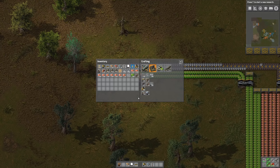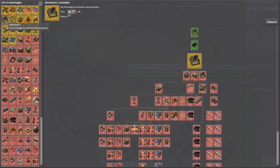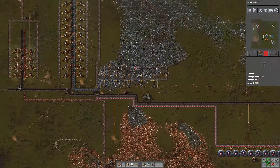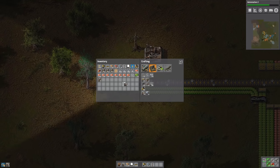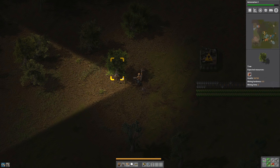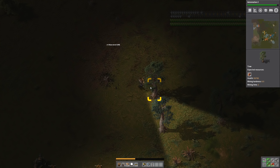And of course we need a bunch more assembling machines. Also, to create inserters we need improved automation research. So we gotta research this here. But of course we have plenty of red science packs going in here, so that's gonna go pretty quickly. I don't think we need too high capacity here because it's only for manual use and not for real production, if you get what I mean.